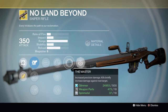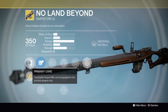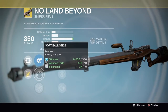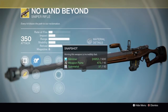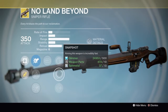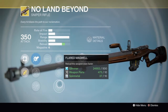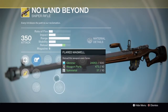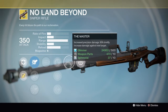The exotic perk, The Master, increases precision damage — kills briefly increase damage against the next target. It occupies the primary slot, as I said. You'd probably want Soft Ballistics and Snapshot just because aiming down sights is kind of hard with this weapon. Since it reloads so poorly, you might want Flared Magwell instead — just mess around with it and see what your preference is, and make sure to use The Master perk of course.